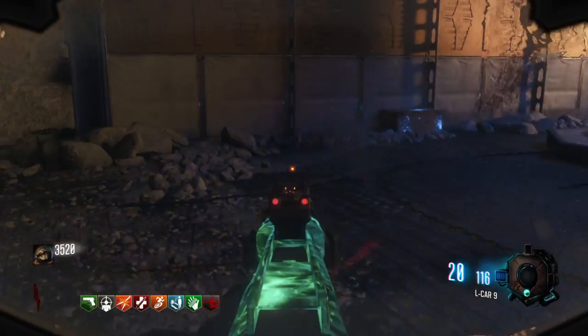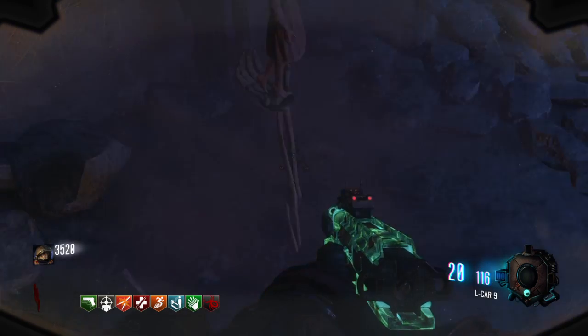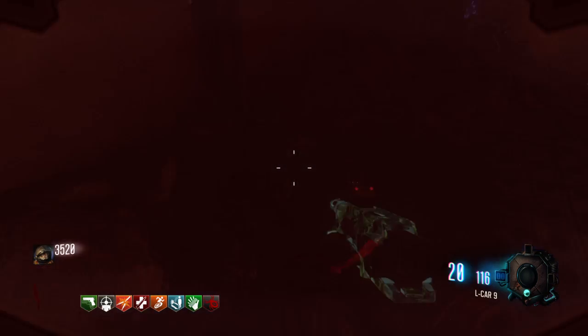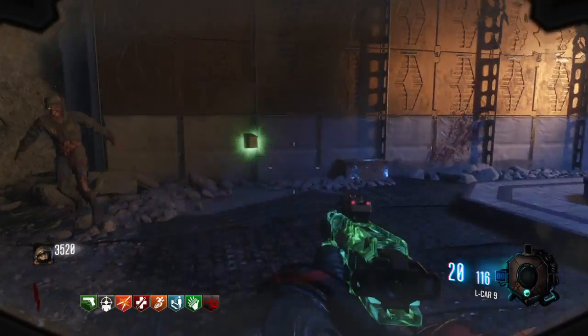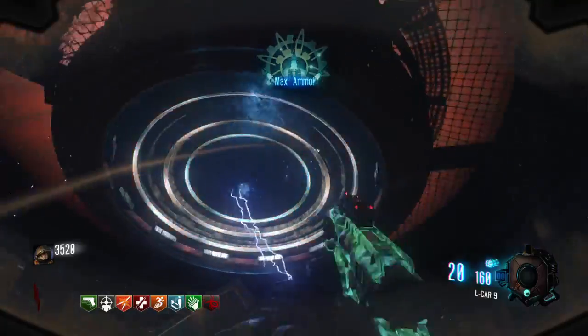After you shoot all seven of them, the next Samantha doll will appear right here. Go down, hold square, the arm pops out and takes her back to the floor, and you get your max ammo. Pretty simple easter egg — probably the easiest out of the ones we have so far.